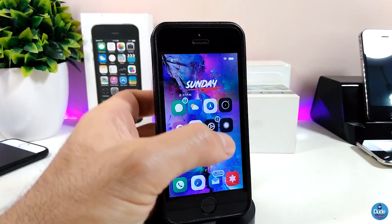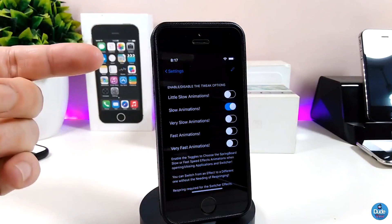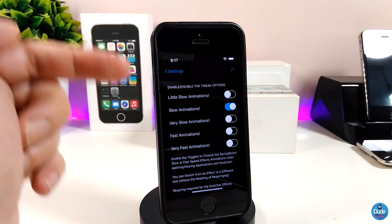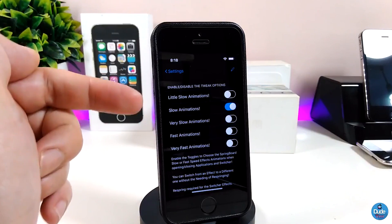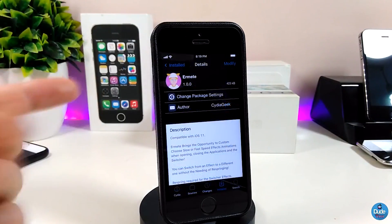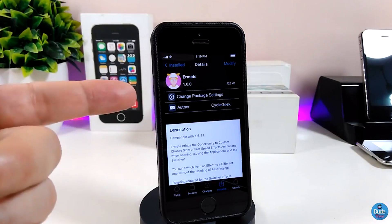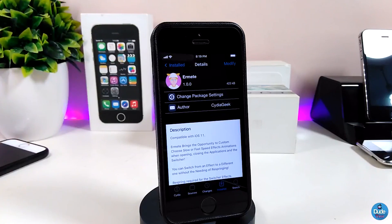Let me jump into the settings to show how this tweak works and how you can customize it. We have an enable/disable option. For animation speed, we have: slow animations, slower, very slow, fast, and very fast. That's what the tweak provides. It's really beautiful if you want to bring that kind of animation to your jailbroken device — I highly recommend you give it a try.